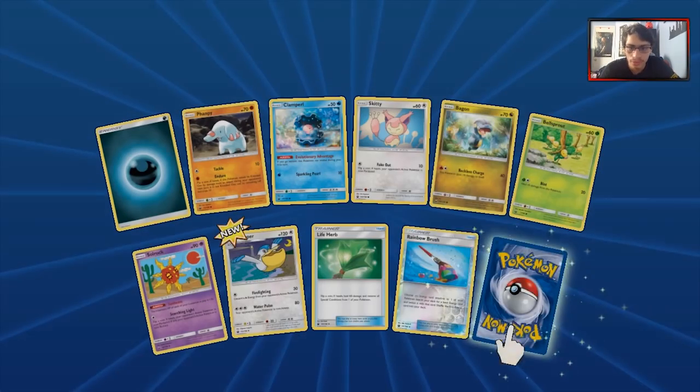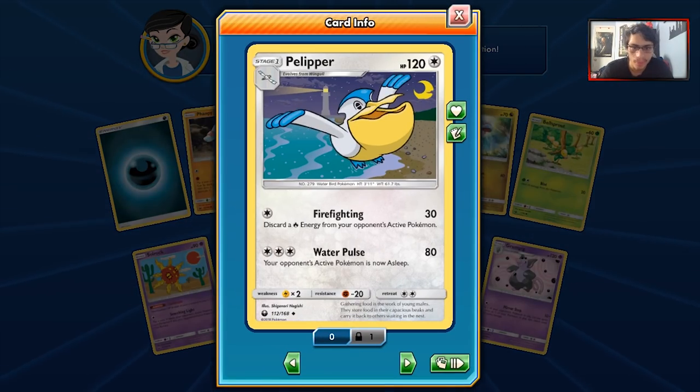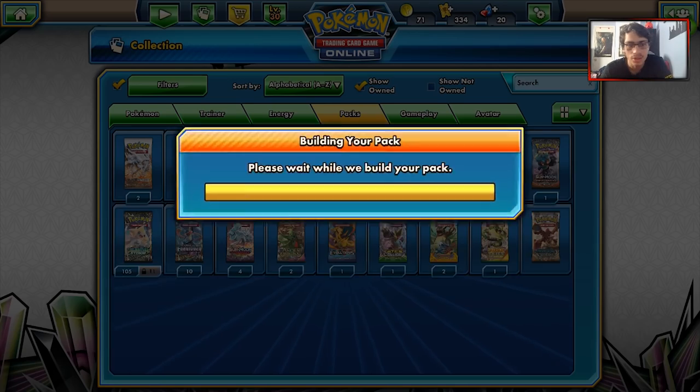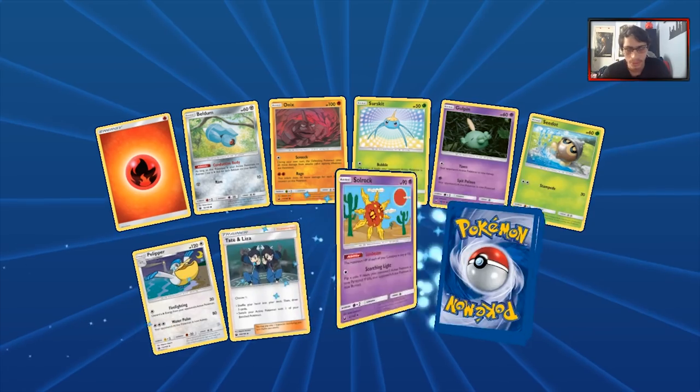We got another Reverse Holo Rainbow Brush, a Grumpig, and a Pelipper. Before Pelipper becomes the new tech to beat Falceon — just kidding. But if it was a water type, I could see Pelipper being okay against Falceon.